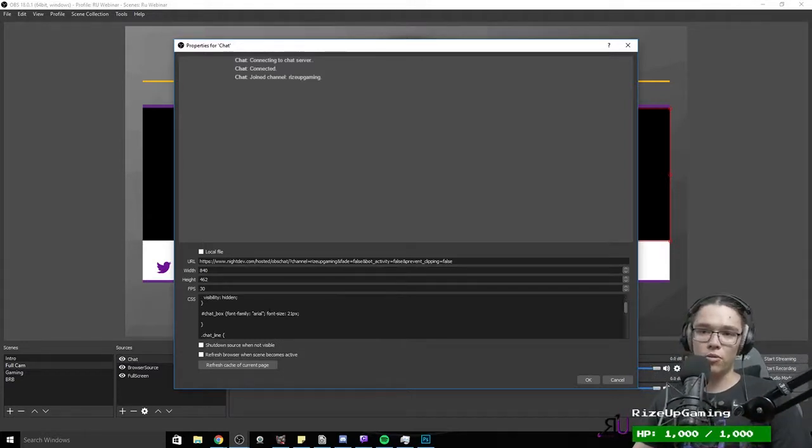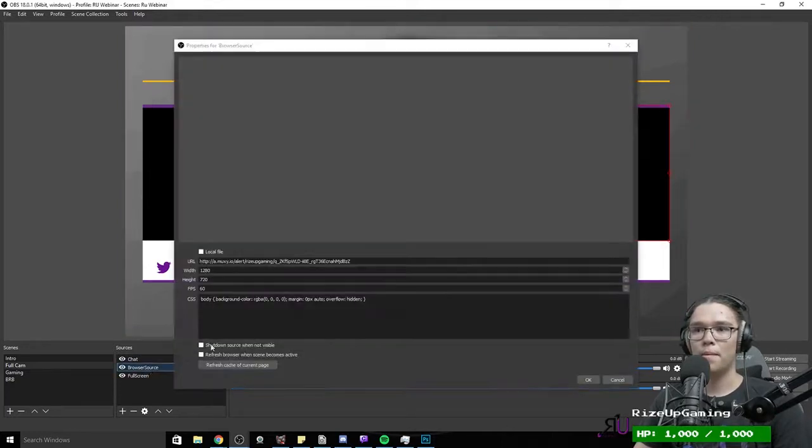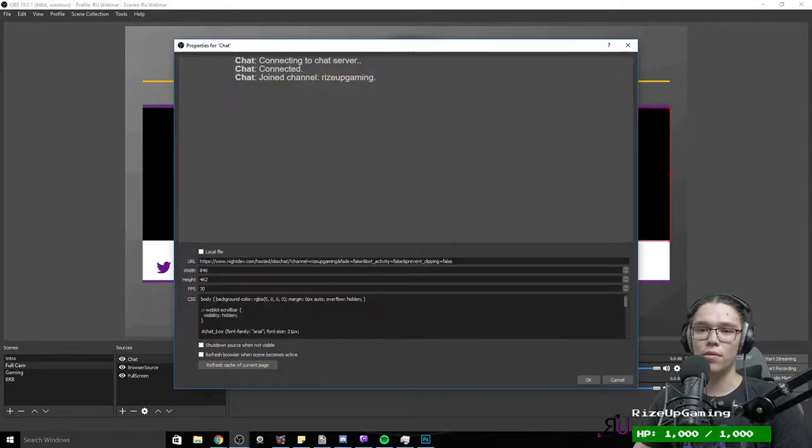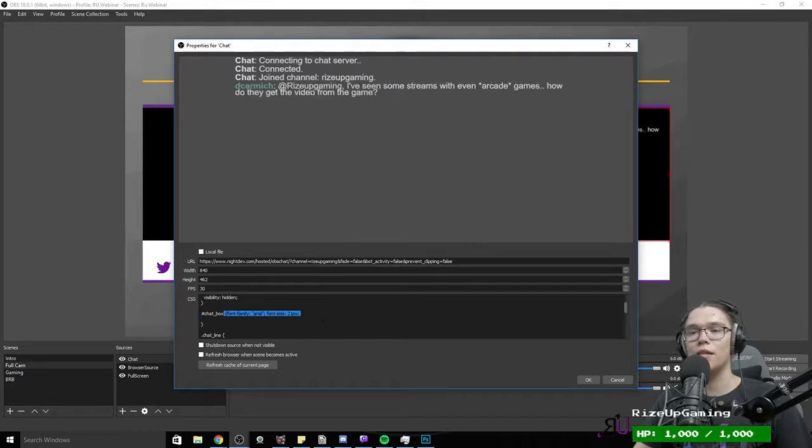To increase chat font size, scroll down to the section that says hashtag chat underscore box. It usually says something like font-family. You'll find a font-size in pixels — change that value, say to 21 pixels or 30 pixels, to make the text bigger. I'll leave it at 24 because the line spacing gets messed up at larger sizes and I don't want to deal with that right now.